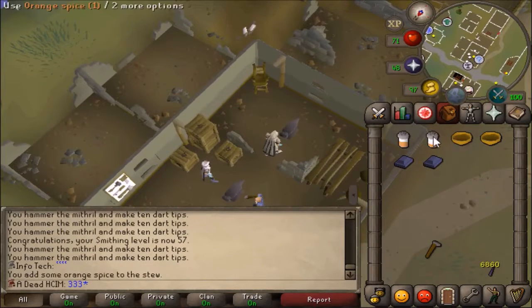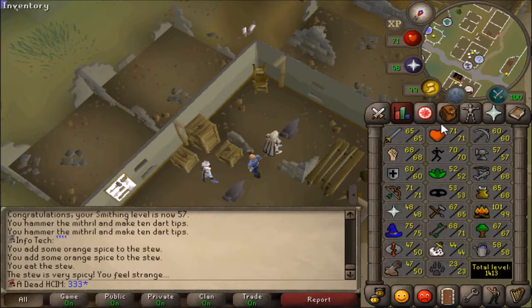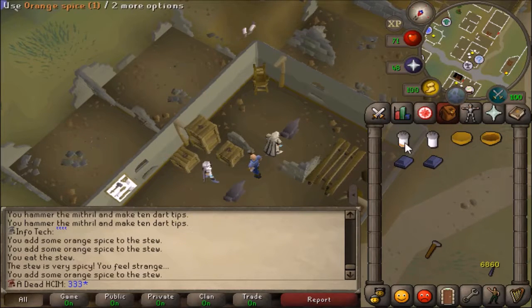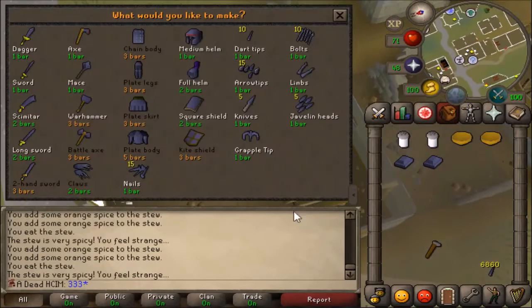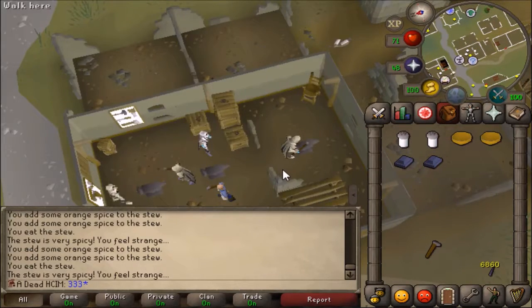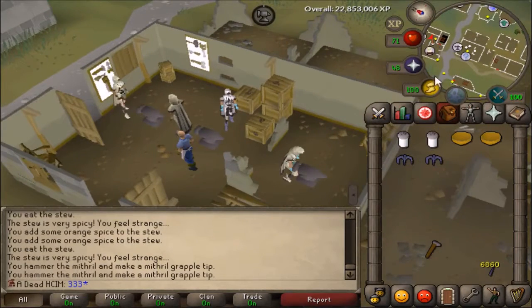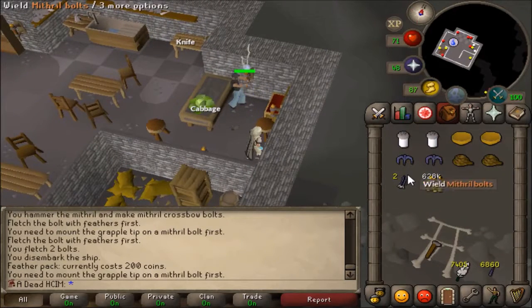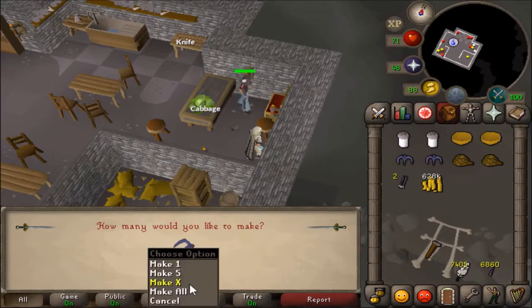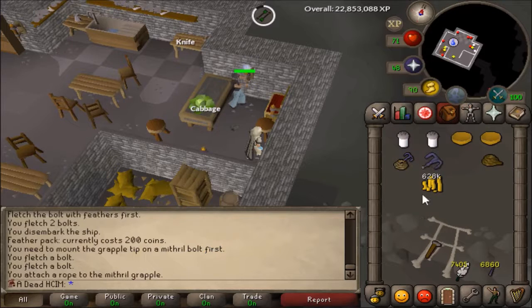Okay, first attempt at the boost. 57. Got 101 firemaking — that's pretty good. Let's try again. So I got the boost, and now let's make 2 of these. Perfect. So I'll go make these into mithril grapples, and I'll start doing the achievement diaries. Now I've got the requirements to make the mithril grapples, so let's go ahead and make them. I'm just going to make 2 in case something happens to the others. So, 1 and 2.